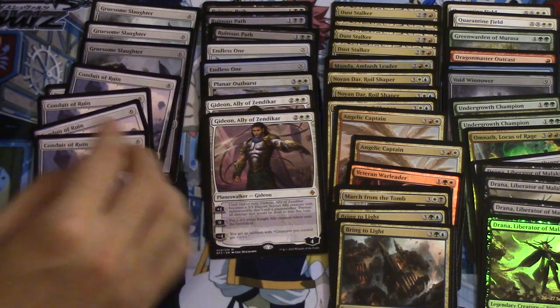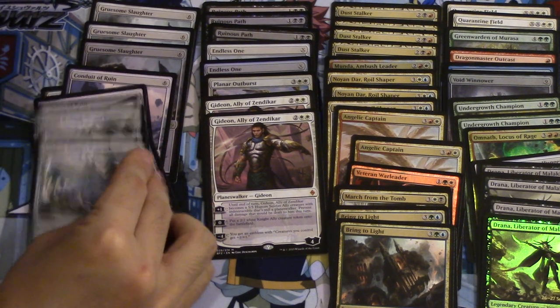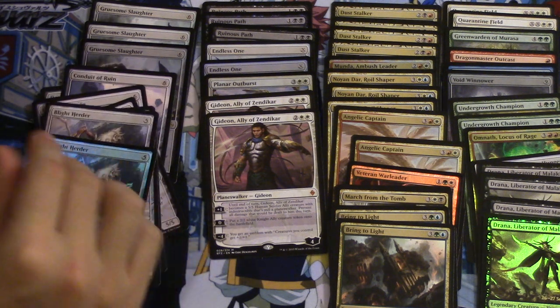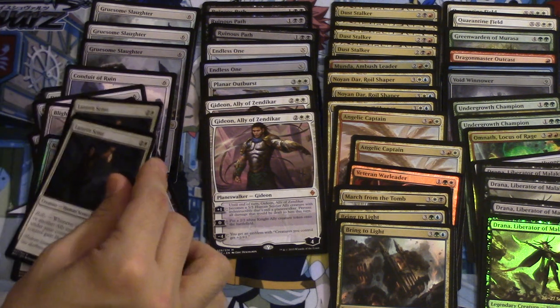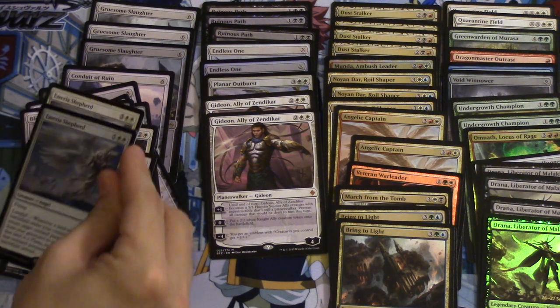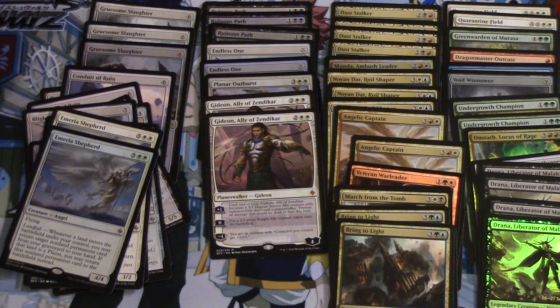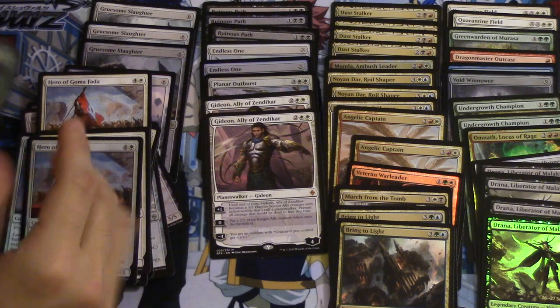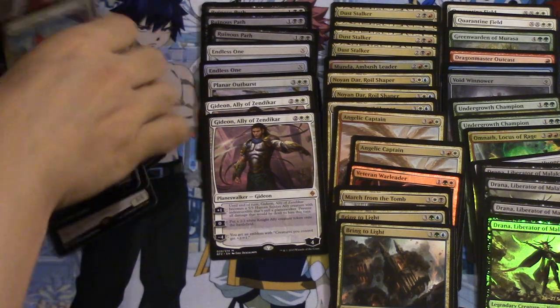Conduit of Ruin. So if you buy a case you get pretty much a playset of everything — Align Hedron Network, Blight Herder, Lantern Scout. My box videos are still uploading — I think Google does not like the fact that I uploaded so much recently, but what can you do? Hero of Goma Fada. So that is for white.